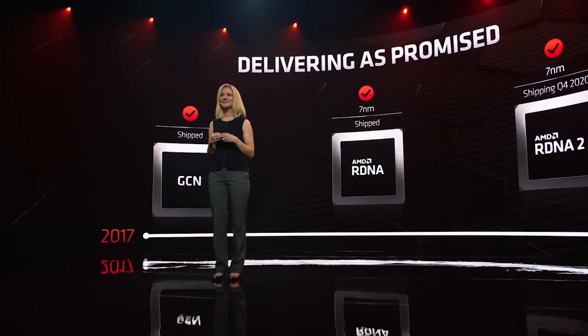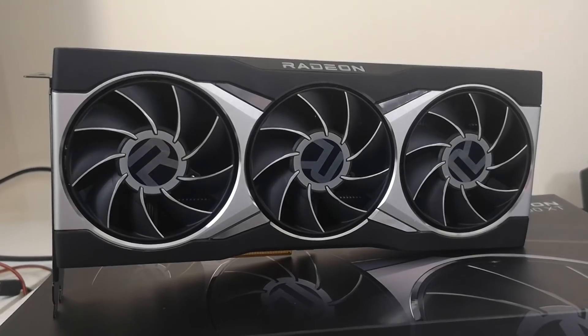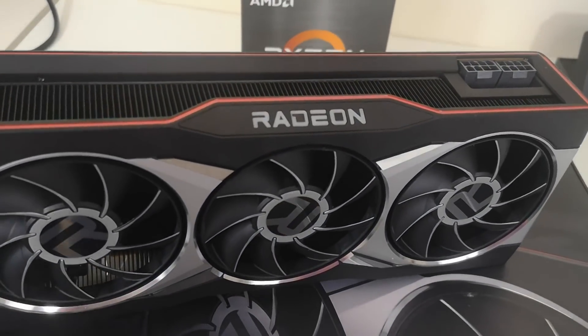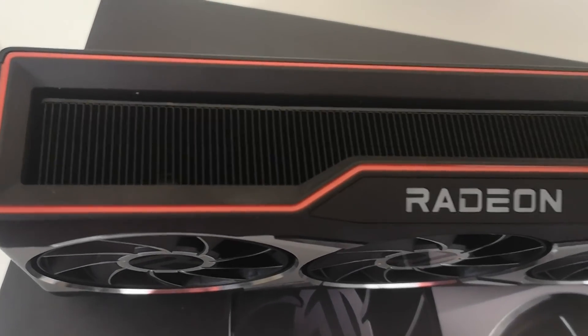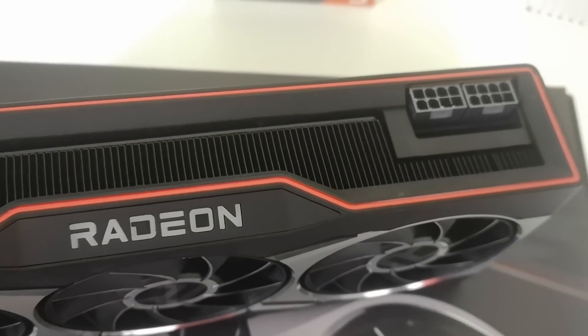Navi 31 and 32 are both chiplet designs, with Navi 33 being monolithic. There's something very interesting I've been hearing about 31 and 32: we now have an idea of what their chiplet names are. It's the GCD and MCD. For a while I believed the MCD was basically an IO die as well as some type of cache. Well, this does not seem to be accurate. From what I'm being told, the MCD is purely a cache.